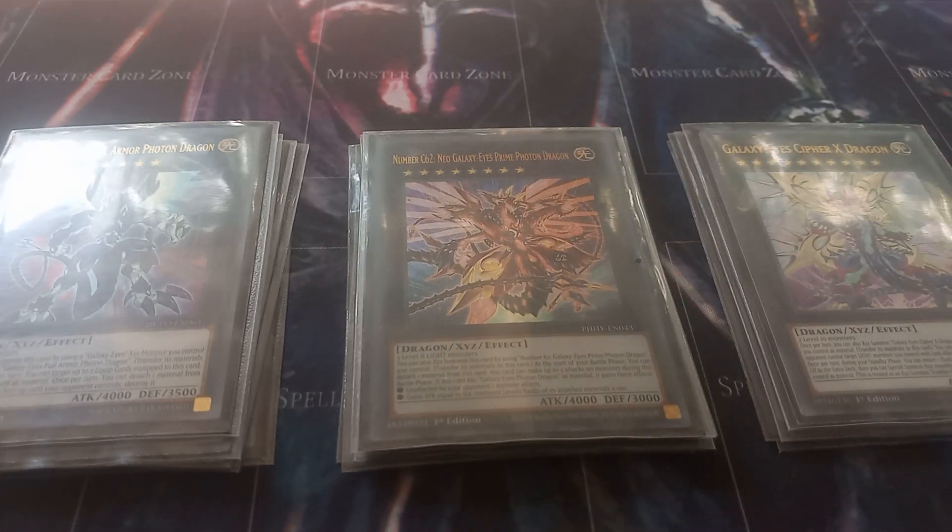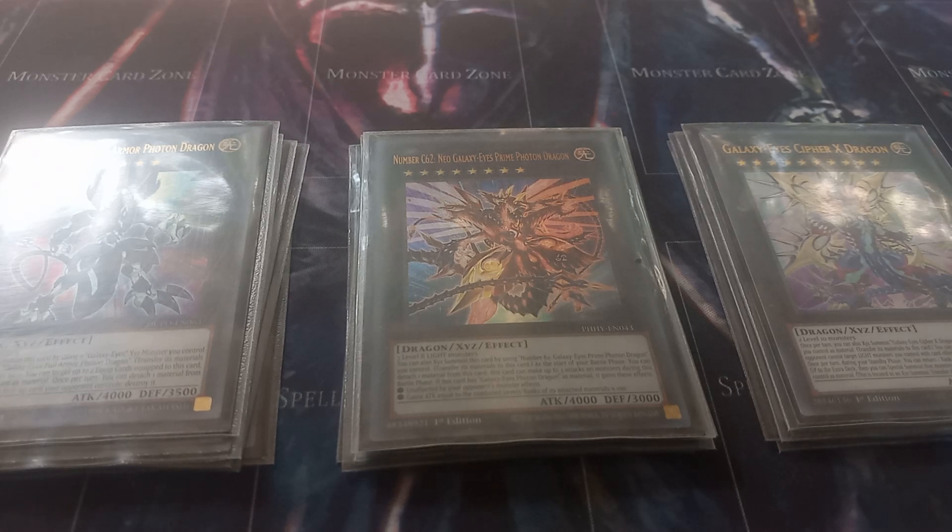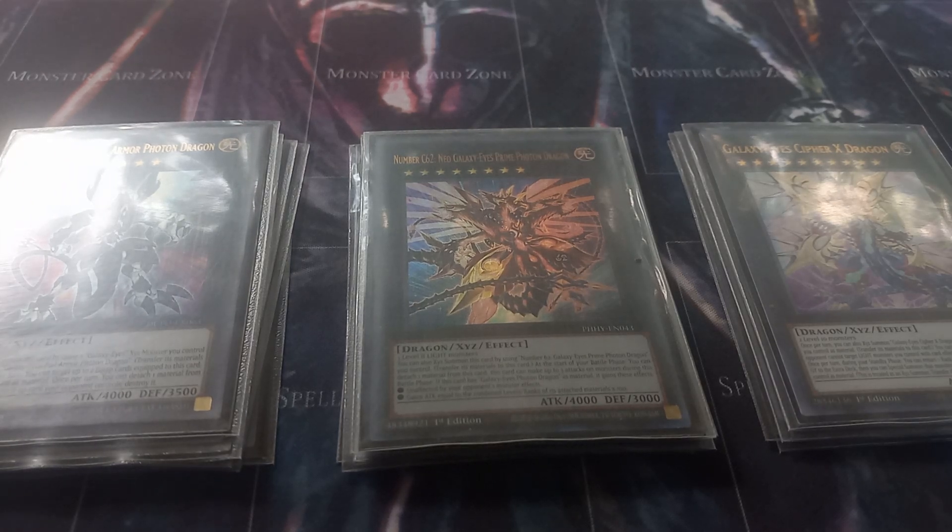Then I play one copy of Chaos Number 62 Neo Galaxy Eyes Prime Photon Dragon. This can be Xyz summoned using a Galaxy Eyes Prime Photon Dragon you control, transferring its materials. At the start of your battle phase you need to attach one material to give it up to three attacks on monsters during the battle phase. As Galaxy Eyes Prime Photon Dragon it gains the effects of being unaffected by your opponent's monster effects and gains attack equal to the levels and ranks of all monsters attached to it. If summoned using a freshly summoned Prime Photon Dragon, it'll be gaining 2400 attack points, unaffected by monster effects, and able to attack up to three monsters.